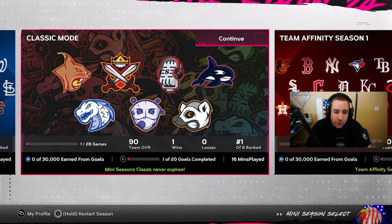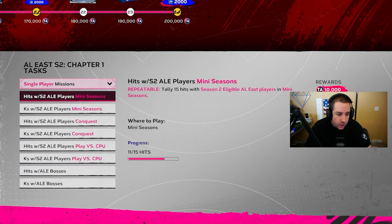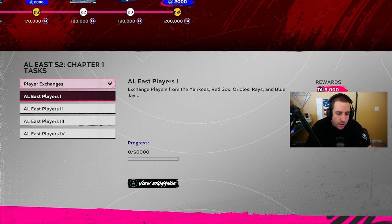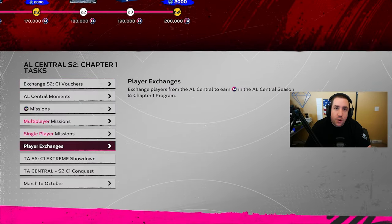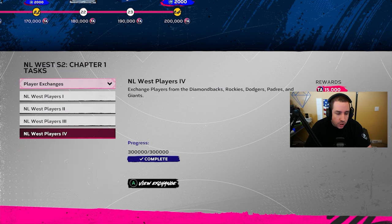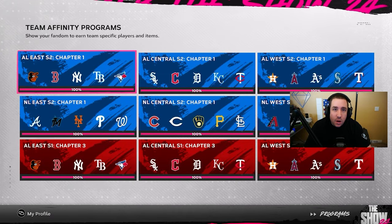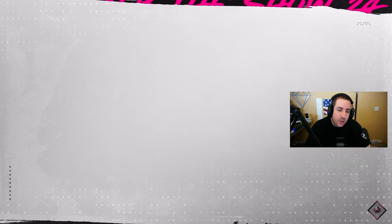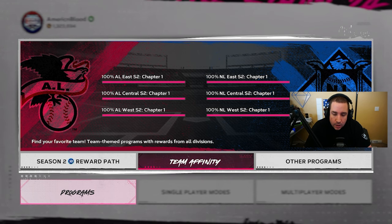We didn't play any multiplayer missions at all — we literally just did Conquest and Mini Seasons for every division. We barely did any exchanges either. I only did exchanges when I had leftover Season 1 duplicate cards — not cards I didn't want, just actual duplicates. As you can see, most divisions I skipped exchanges entirely. I don't want to spend extra stubs on exchanges when it's clearly not necessary.